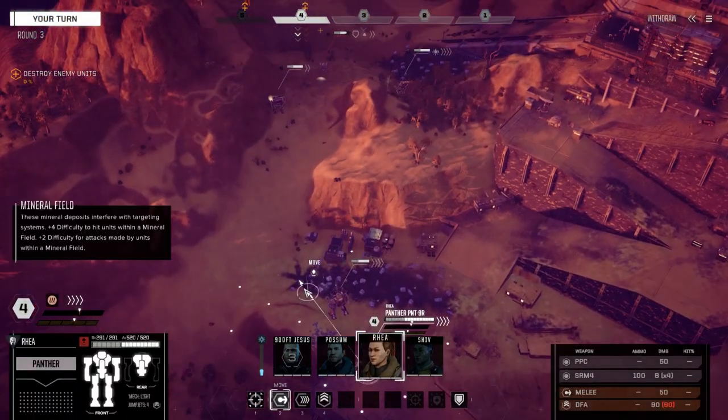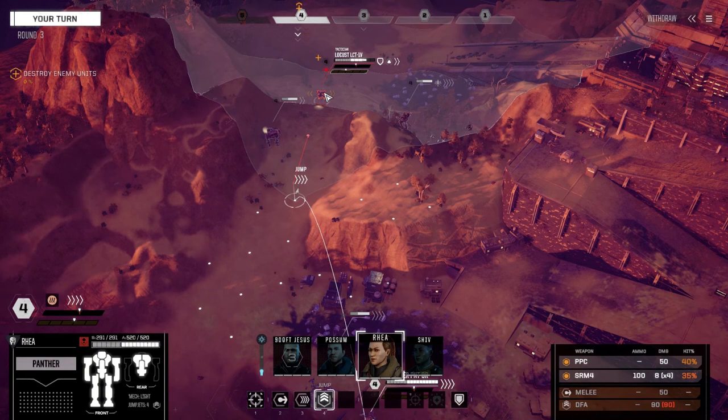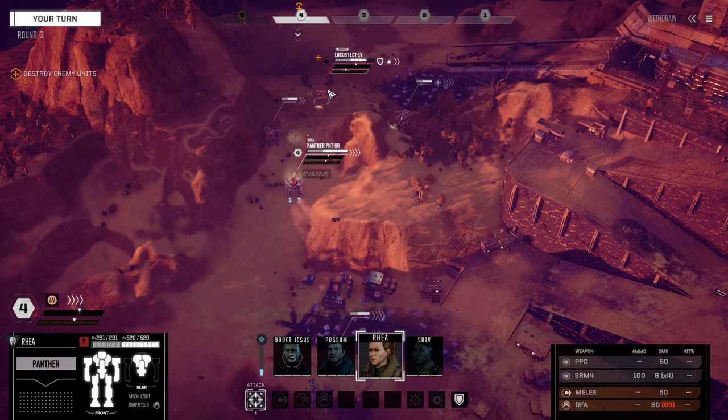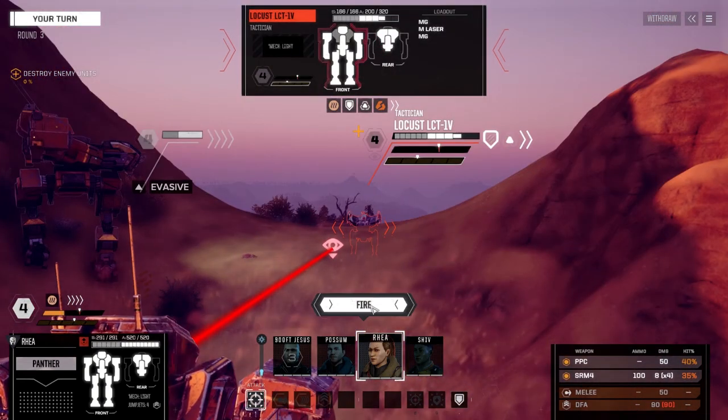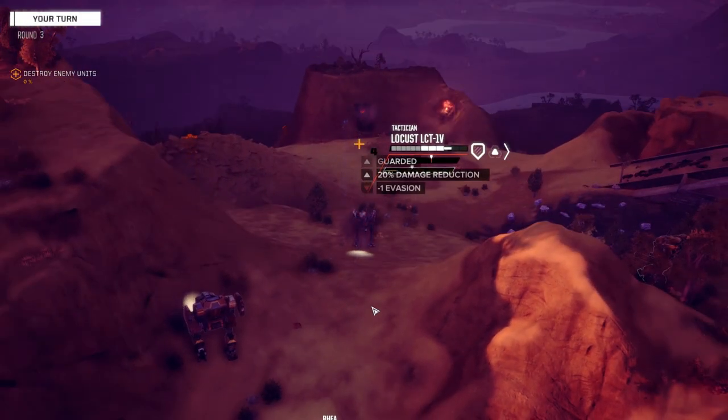Okay, Ria with the PPC - can we jump into a place where we can kill this guy? Oh, we can hit him from here. Not bad, let's try it. Fire away. Going to have to watch our heat too on this planet.